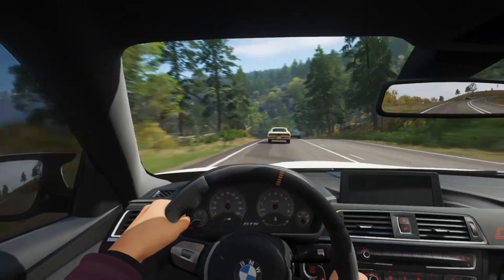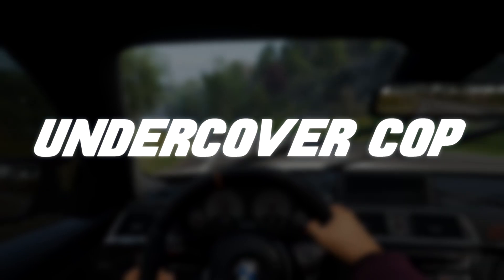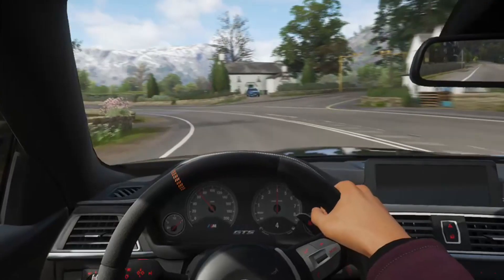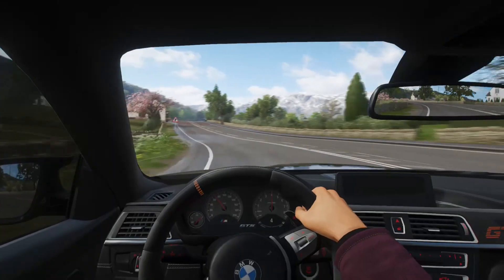Ever want to prank your friends? Become an Undercover Police Car — get yourself an M4 GTS, fake dip it black, install blue lights on the grille, and you can pull over your mates.